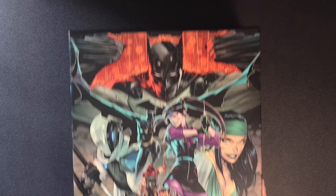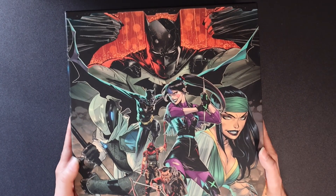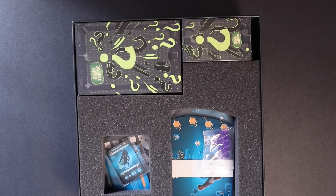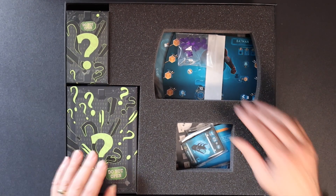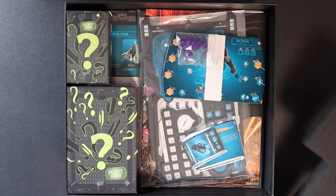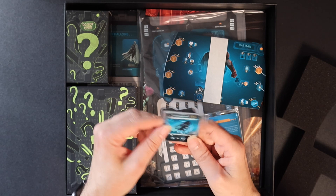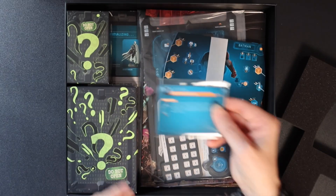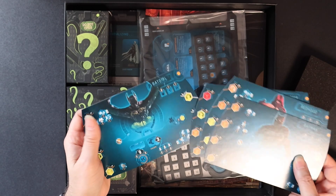And here we have the season three box. Let's take a look inside. Quite a large box, actually. We have some do-not-open boxes here, so we won't touch them. We've got some triple cubes, some equipment cards I'm assuming, and some more cards. So we've got Batman, Red Hood, Ghost Maker, and Batgirl here.